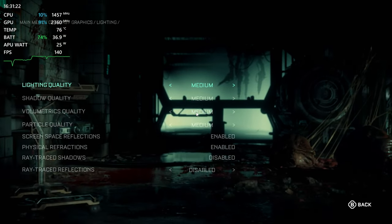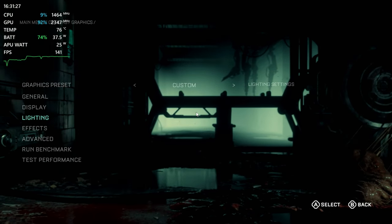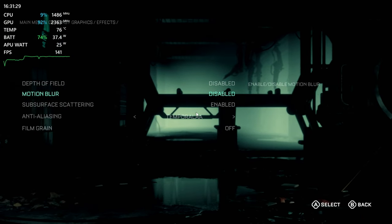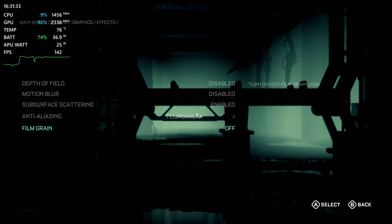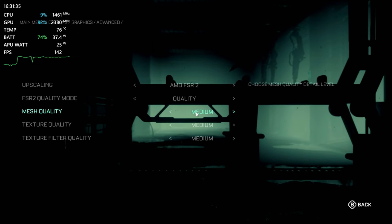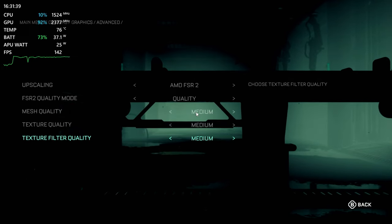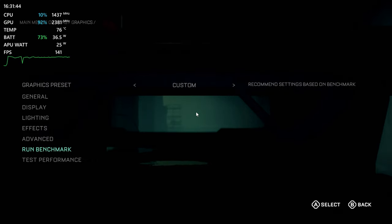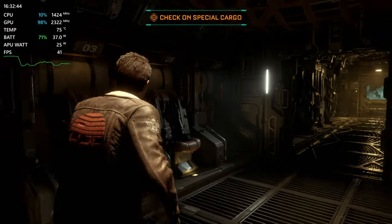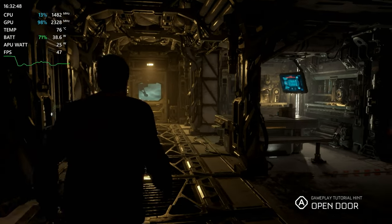Still no ray-traced anything, because I figured that would just run terribly. Still going to leave anti-aliasing on temporal AA. FSR is still on quality. Medium settings — so I don't know what that actually puts the resolution at, but obviously it's not full 900p. But anyway, back to the game. Here we go — 900p with FSR, with everything else on medium.